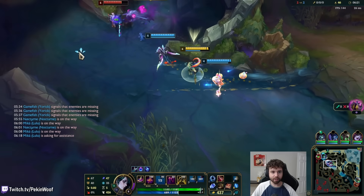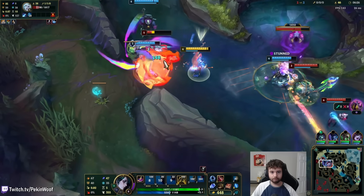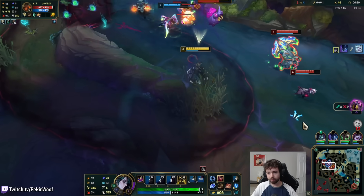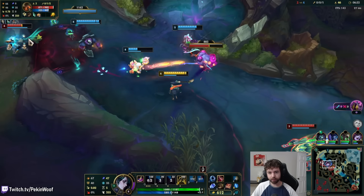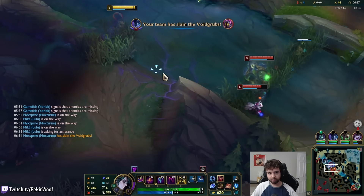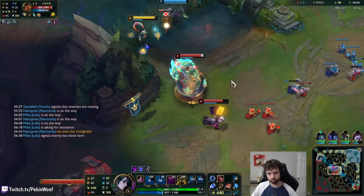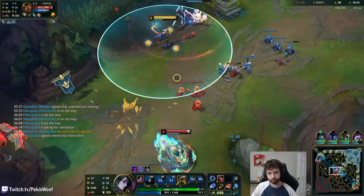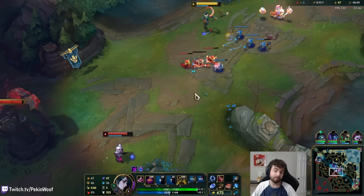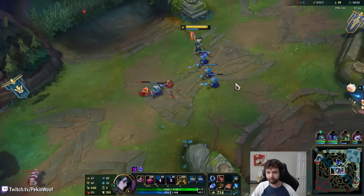Speed up, I guess. Just kill Viego first. I do have my ult but are we confident in fighting it? Alright, well, we got the grubs — or at least some of them. At least they didn't get all three, and at least we killed them too.